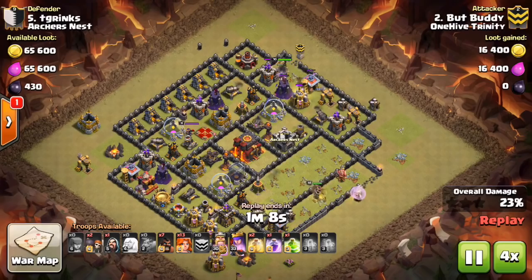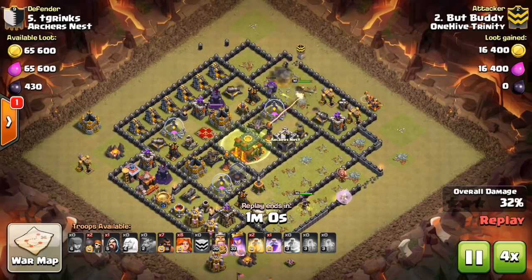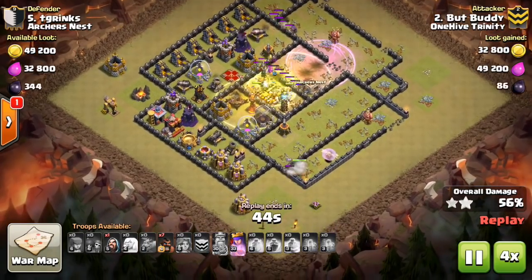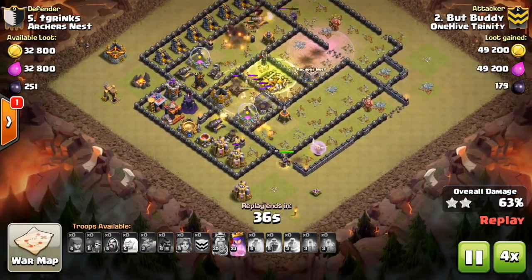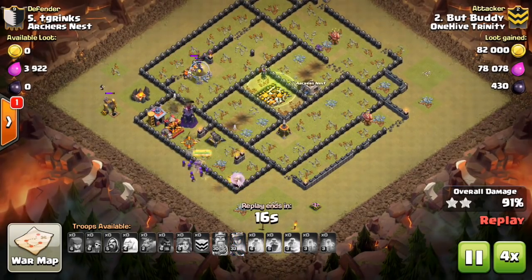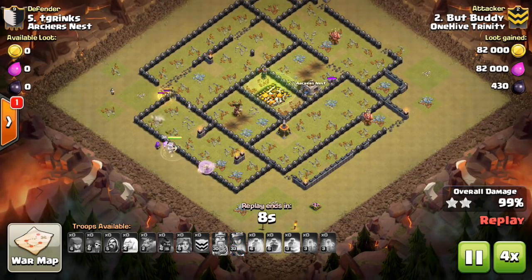Use baby dragons in places where there's low air coverage, so they can get extra trash buildings and possibly even defenses taken out. If you're luring out the CC at the beginning of your queen walk, the baby dragon might be closer to the clan castle than the queen is, so it can tank for the CC troops a little bit and possibly even do some damage to them.